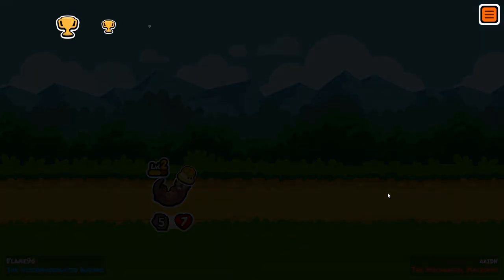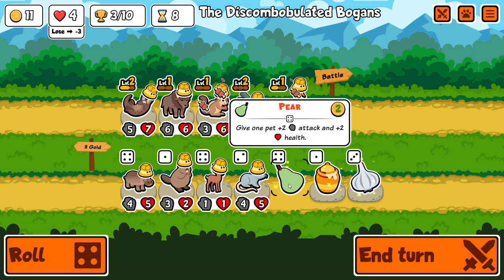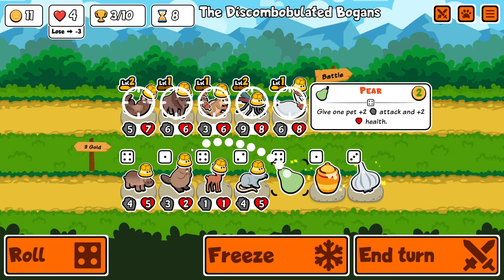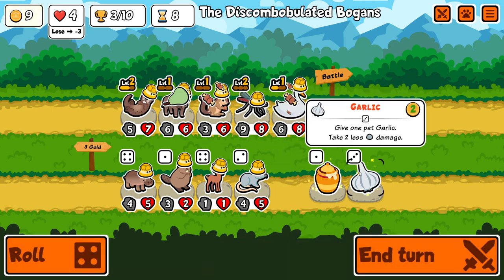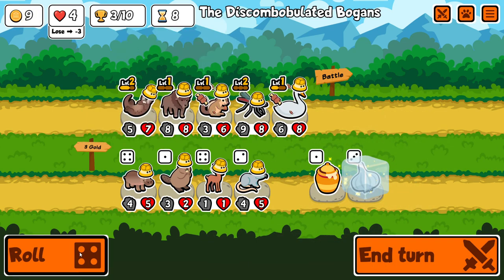Kind of a weird team from the opponent, and thankfully I think we are going to win because of it. The guy shouldn't really be putting meat on his ox — he should rather leave it at the back and have it gain melon by its own ability. I'll keep buffing bison here and freeze even the garlics, in case I find more otter and this bison starts scaling — we'll want garlic on it in that case.